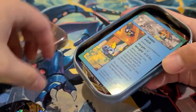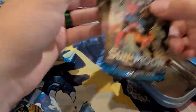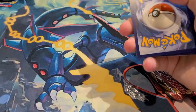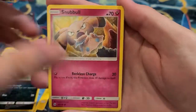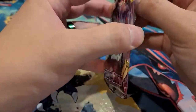This mini tin has the Sobble coin artwork — Sobble looks very sad. Inside are two packs: a basic Sword and Shield and a base Sun and Moon pack. Opening both — we got fire energy, Professor, Golbat, reverse Golbat, and a Butterfree. Nothing really out of those.